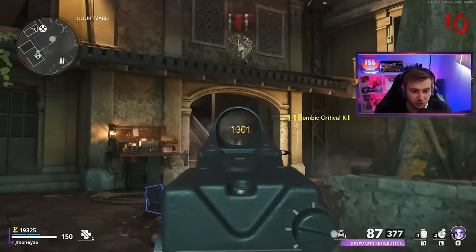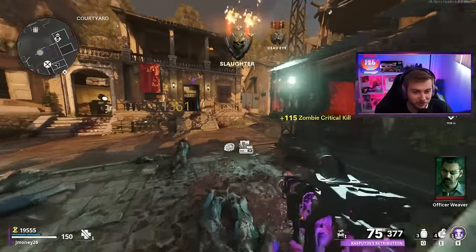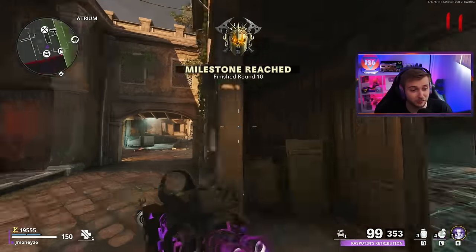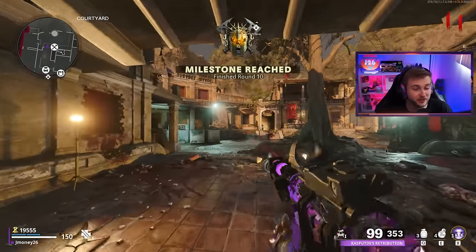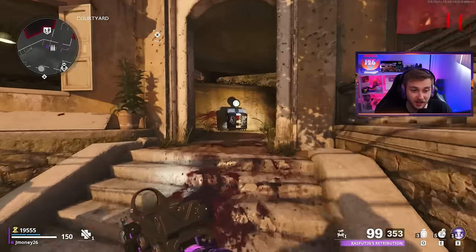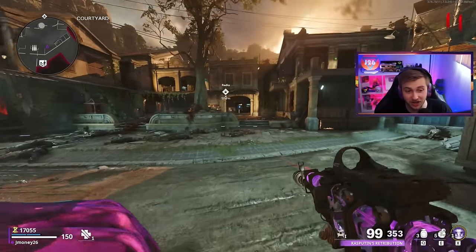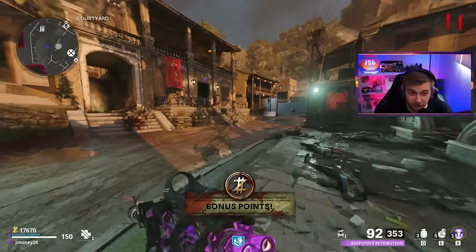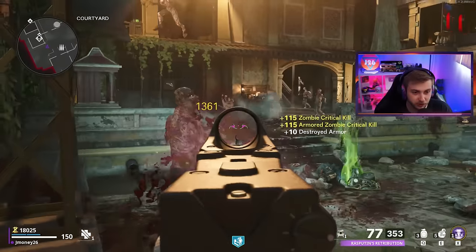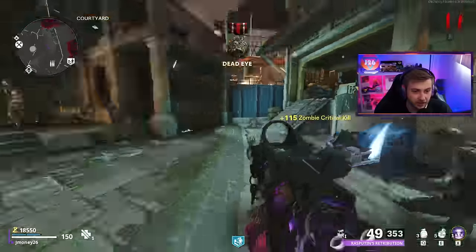A big problem I know is going to happen for me is that they're going to be limiting self-revives to only three a game. And if you guys have ever watched me play any sort of zombies game, you know I go down about ten times a game. But it ain't about how you go down, it's about how you get back up — and there's not going to be a whole lot of ways to get back up. I'm not entirely sure if Quick Revive in that game is going to have the ability like it does here, where when you go down you're able to kill a zombie and get back up from it.